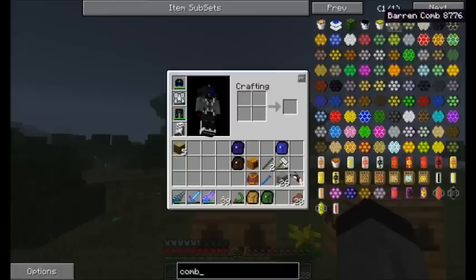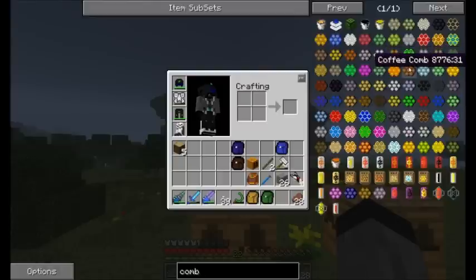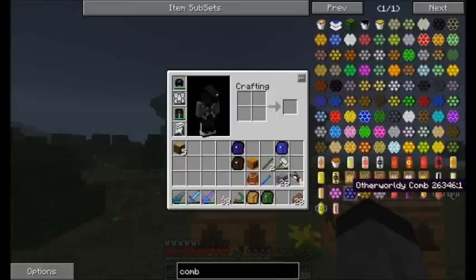These over here are Extra Bees combs, which give you really, really a lot of stuff. You can get radioactive comb, which obviously gives you uranium. There's clay comb, coffee comb, blazing, mucus — there are tons of them. And these four over here are actually from Thermic Bees, which we also have installed, and we will get to them also.